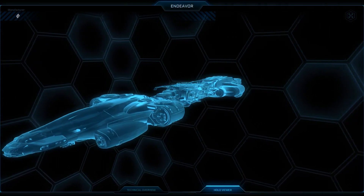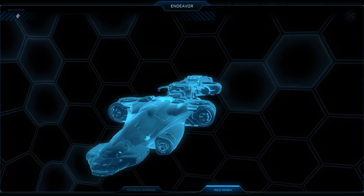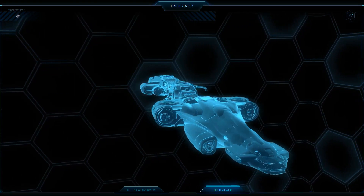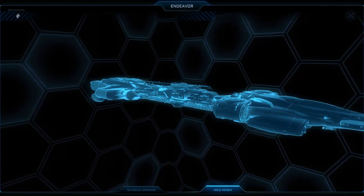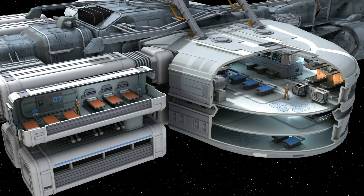Thanks to this modularity and the different available modules, the Endeavor can perform a number of different activities, allowing the owner to follow many different careers. For example, the ship can be turned into a field hospital, treating injuries and getting organization members back into action fast, or you can work as a freelancer offering services to other players. Since the Medical Module can work as a spawn point, you can let other players spawn on your Endeavor for a fee, then request a ship from the hangar. The owner has absolute control over who can use that service, excluding players or organizations based on reputation or personal history, minimizing risks.